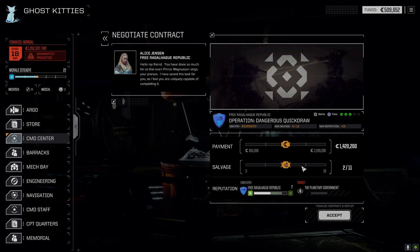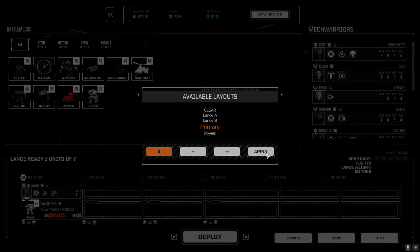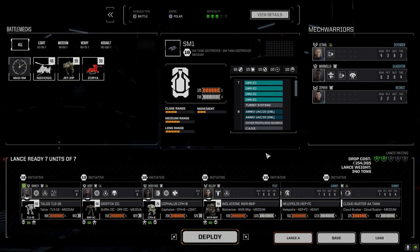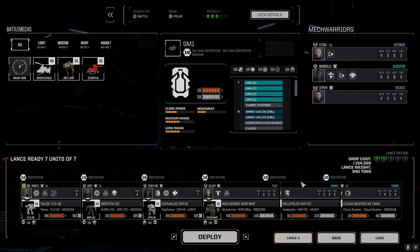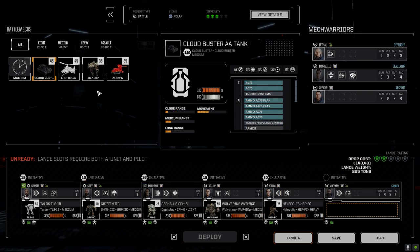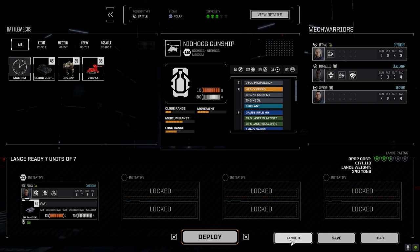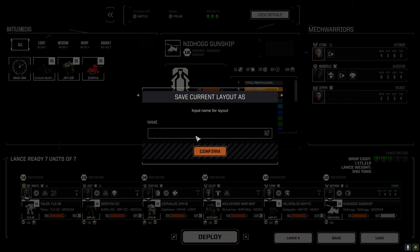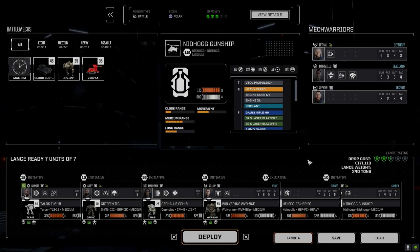Let's negotiate this — go 3/15 and get that juicy million. The payout is almost identical to what we need for the financial report. We could go with the extra 400,000 but the extra salvage option isn't bad if we get some good mechs. Let's accept that. We check our lance setup: Killjoy's back in the Wolverine, Stern is in the Halopolis where he should be, we're running the Nidhogg, and Lance B has got the SM1. Save confirmed.